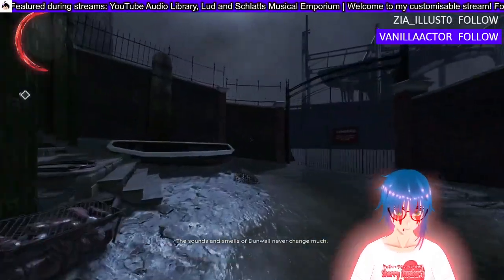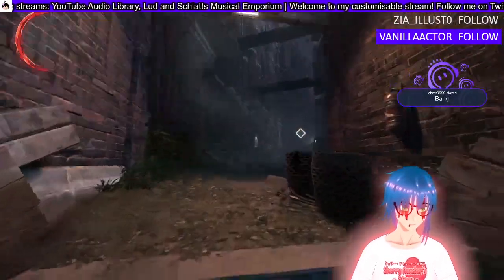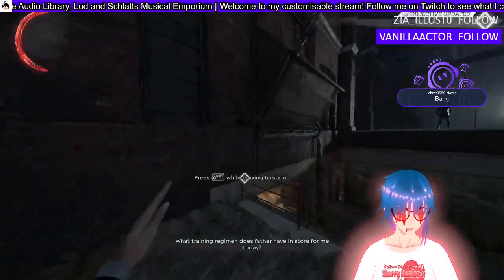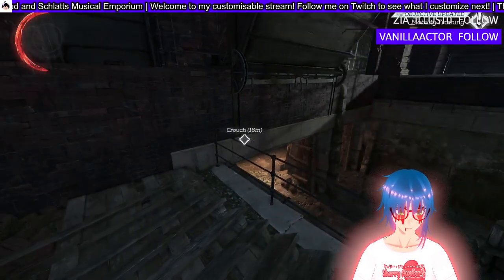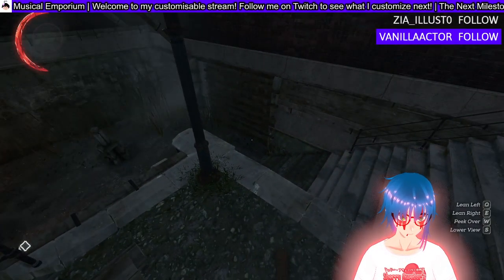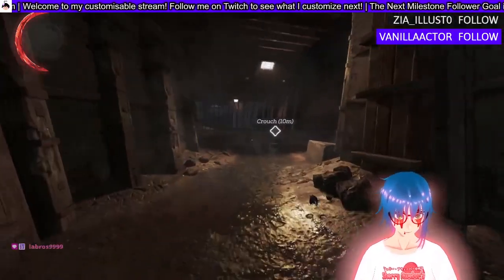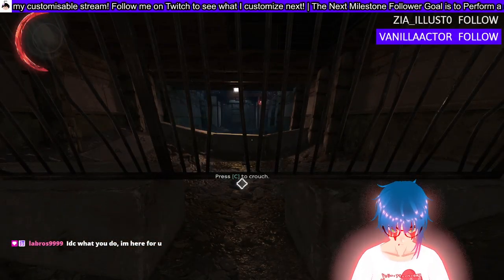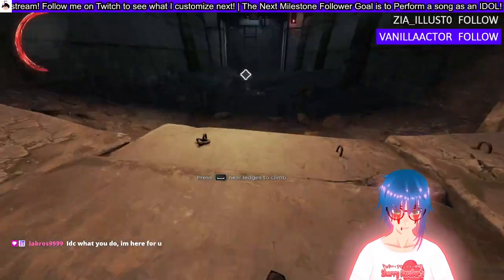The sounds and smells of Dunwall never change much. Hey Lab, how's it going? Aren't you glad to see me playing something else? What training regimen does father have in store? Let's see what you can do, Corvo. How do I crouch? Alt for that? What? Obviously it's a cedar pouch, but can I actually — oh, there we go.